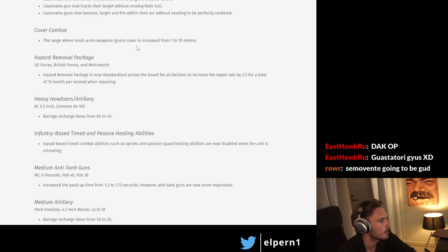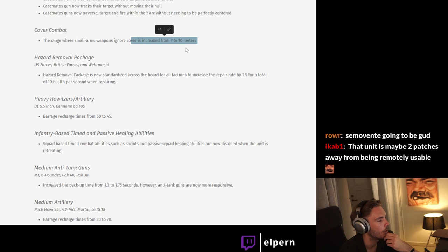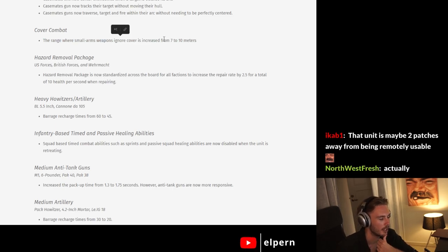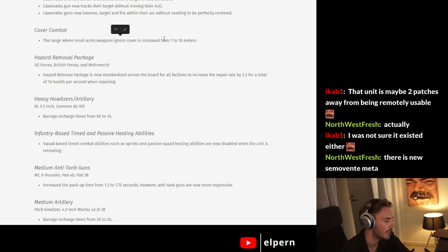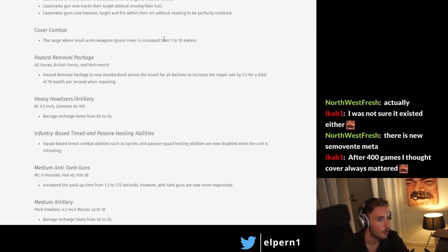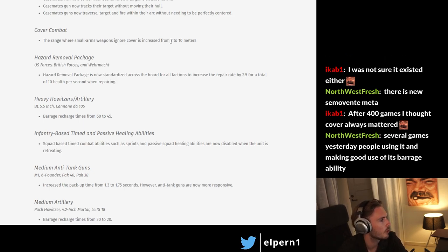Cover combat: the range where small-arms weapons ignore cover is increased. Interesting — I remember when the game launched, me and Kimbo had this discussion where we were unsure if this even existed at all, because sometimes it really feels like it doesn't. In COH2, once you get within a certain range, cover bonuses disappear — so it doesn't matter if you're in green, yellow, or no cover once you're close enough. Apparently this has been the same for COH3, but it's been at 7 meters and now it's at 10 meters, so hopefully this is a bit more noticeable.